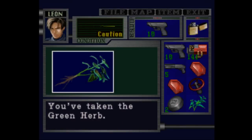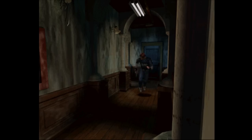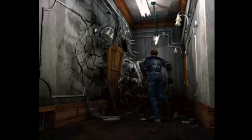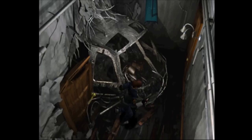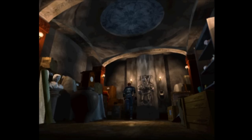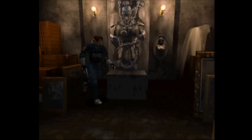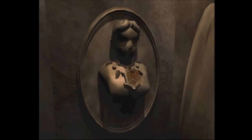We're gonna come back here in a second and use that herb since I'm on caution. Now we're gonna go to the room near that helicopter since it's not on fire anymore — we have access to it. Making sure I'm not missing anything. Alright, now you're gonna need your two red jewels over here. You're gonna have to place them on each of the statues' bosoms. For some reason the red jewels are clear — that's another emulator problem.